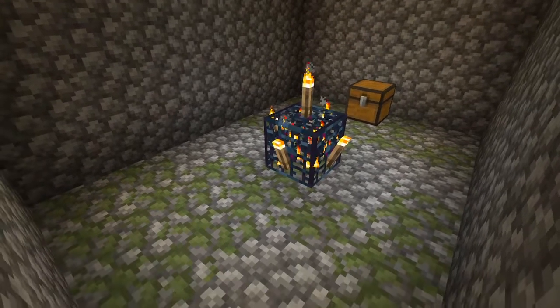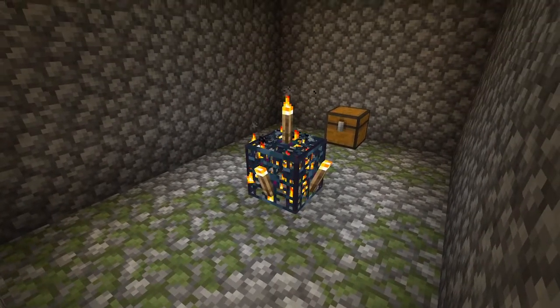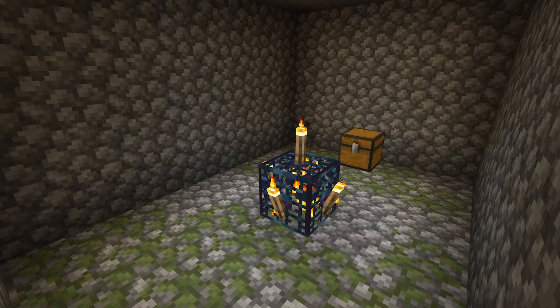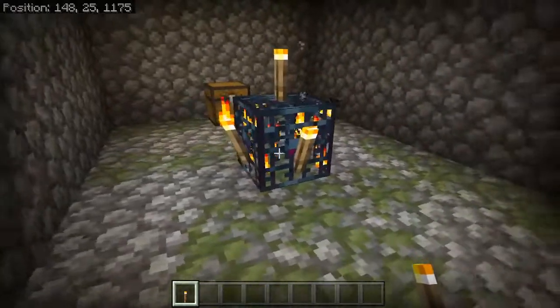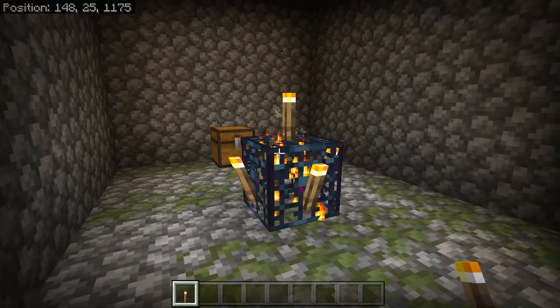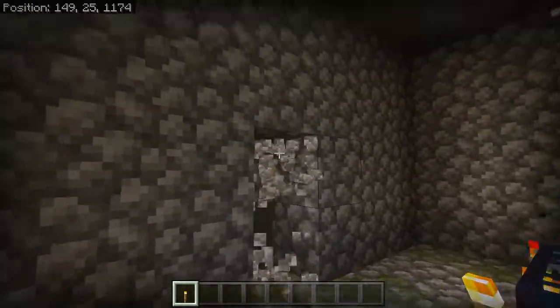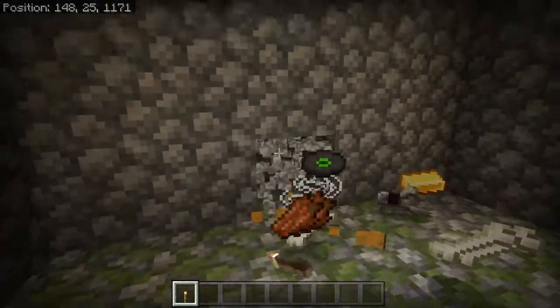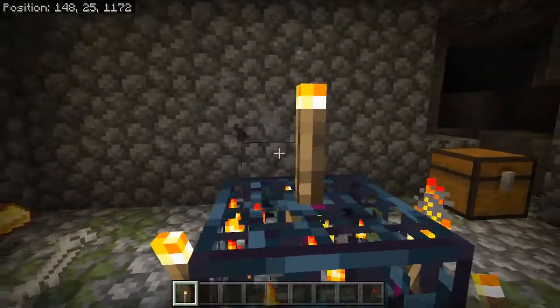First things first, you're going to want to find yourself a spawner. This works exactly the same for zombies, but skeletons are preferred because early in the game you want to use bones to grow crops, breed cows, and so on. After you find your spawner, make a room that is nine by nine around it. To do so, punch out four blocks in either direction — one, two, three, four — all the way around.